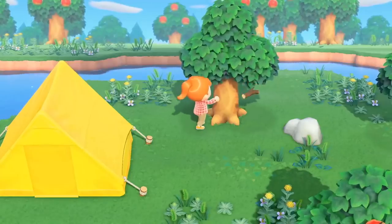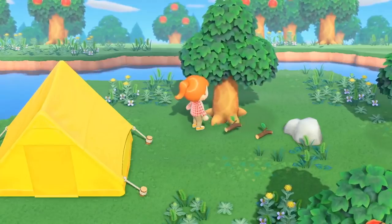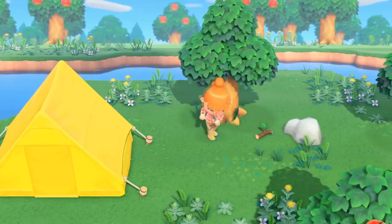The character then proceeds to shake a tree, which drops branches. This is not something we could previously do in Animal Crossing, and I'm curious whether there are other materials that might fall from non-fruit bearing trees.